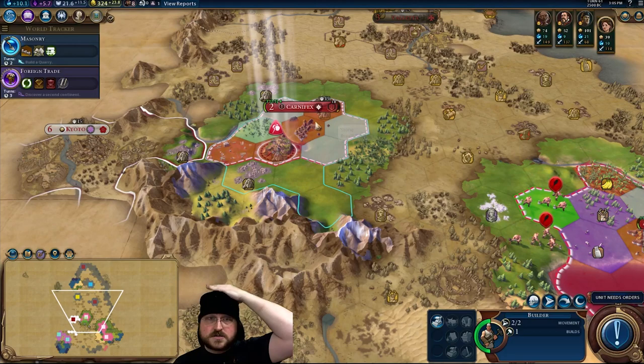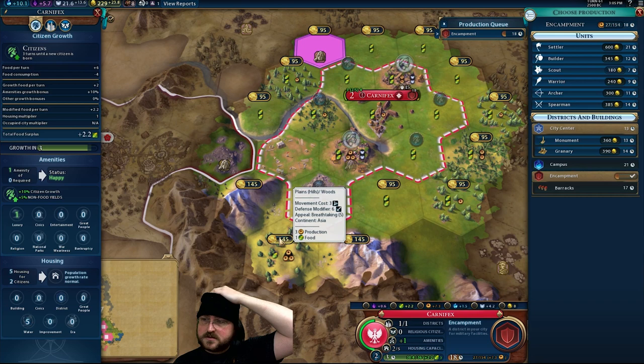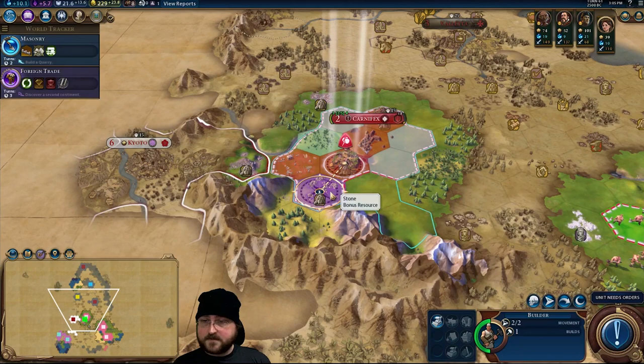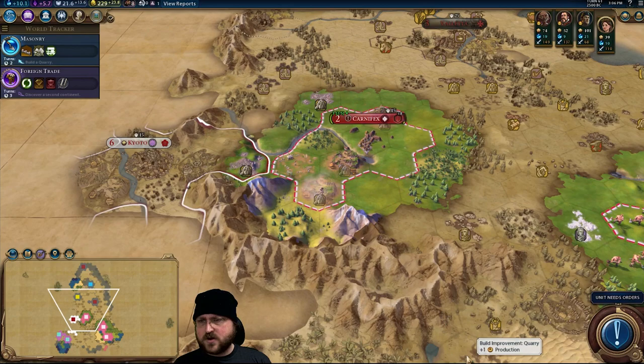If I go and build a farm — no, it has to be a farm on a resource. Okay, here's what we're going to do: we're going to buy this, and then this. 18 turns still for the encampment, but we will build the campus there. I'm tempted to buy this tile just to prevent Kyoto — no, because we're going to get this when the encampment finishes anyway. This means I can go and build this quarry now. That might have been non-optimal.